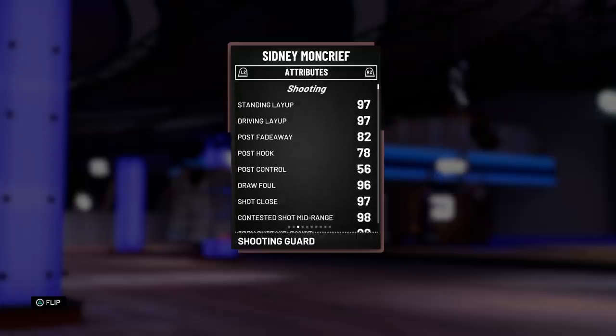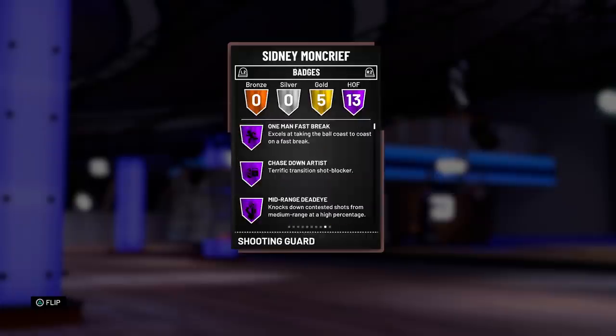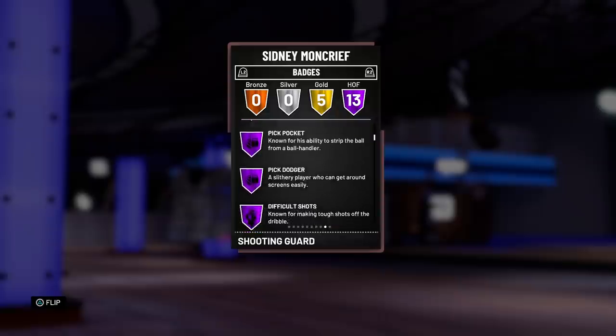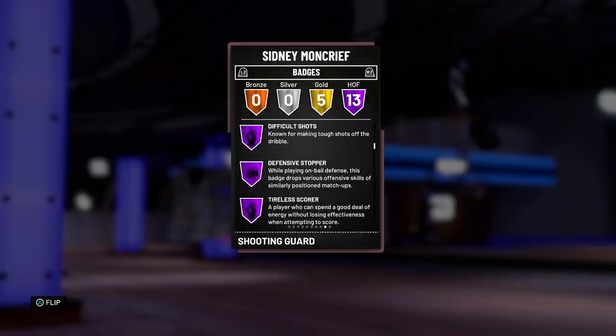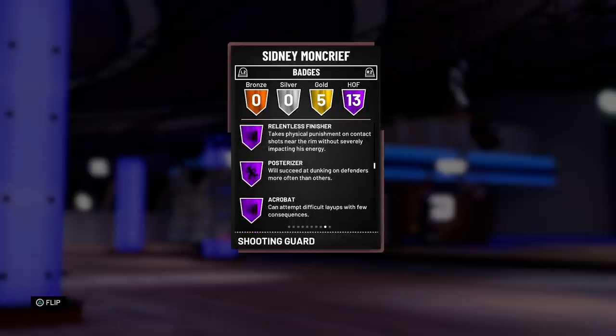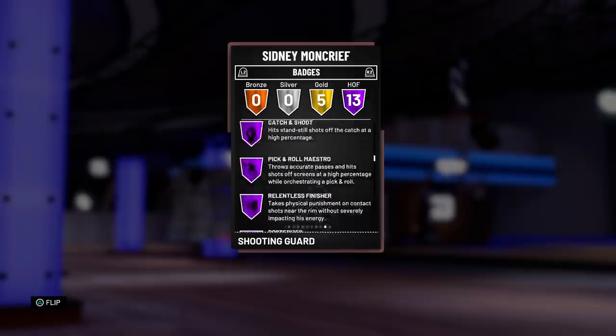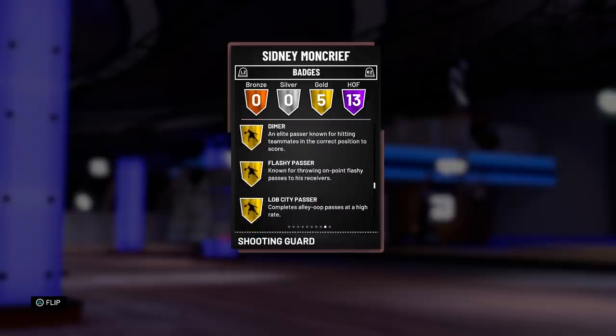Top to bottom he is looking like a gem, and it doesn't stop there. We've got 13 Hall of Fame badges: One Man Fast Break, Chase Down Artist, Mid Range Deadeye, Pick Pocket, Pick Dodger, Difficult Shots, Defensive Stopper, Tireless Scorer, Catch and Shoot, Pick and Roll Maestro, Relentless Finisher, Posterizer, and Acrobat — all Hall of Fame. A good set of badges right there for sure. Then five other gold badges. Unfortunately no Limitless Range, so we're going to have to be careful with the shots we take with this card.